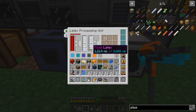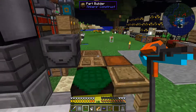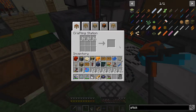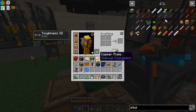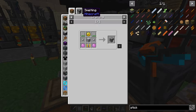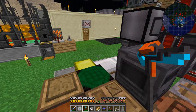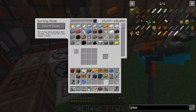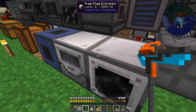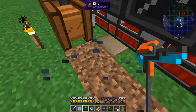The big question is does this thing keep its resources when it's moved? The only thing this thing can make is tiny rubber, so I can go ahead and do that real quick. That way if I move it I at least won't be losing too much. Let's move these things. Now I can easily make a squeezer real quick. I don't need impregnated sticks right now but I know I'll need them later.